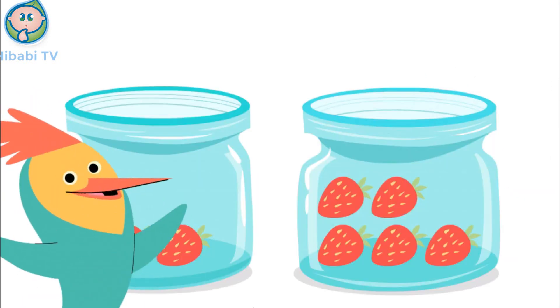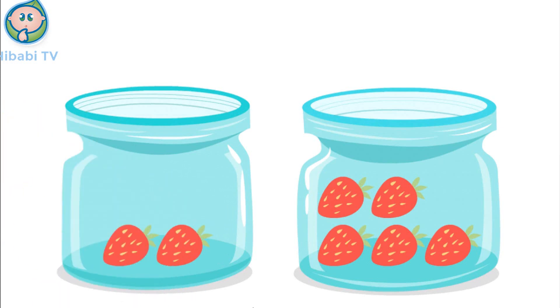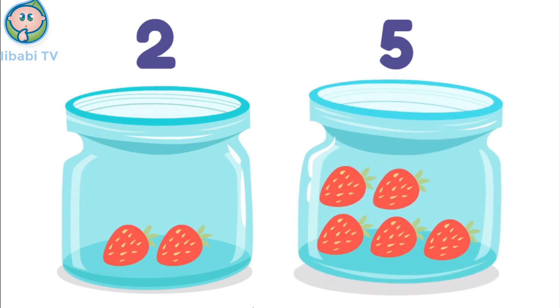Arlo wants to eat more strawberries! Which jar has more? Let's count and see! This one has one, two strawberries! This one has one, two, three, four, five strawberries! So this one has more! Arlo should eat from this jar!